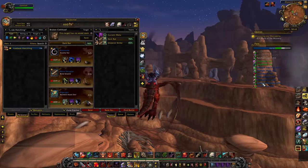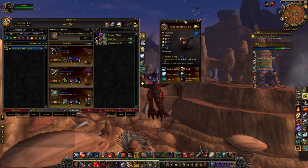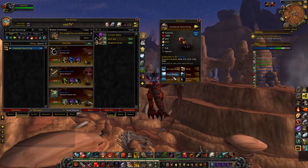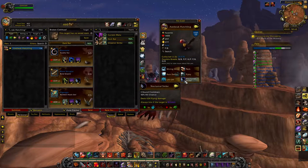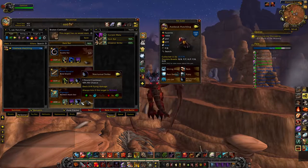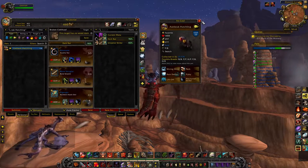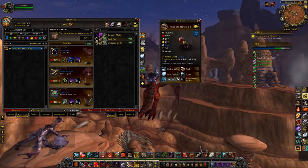The other pets I wanted to mention are the Axe Beaks. We have an Axe Beak and a Jungle Beak — they're exactly the same pet, come in the same breeds, and have identical stats, so it doesn't really matter which one you pick. I would recommend farming for a power/power breed. Power/power is really hard-hitting and you can do the Rain Dance, Nocturnal Strike combo, which I actually really like — almost better than the Call Darkness, Nocturnal Strike combo.